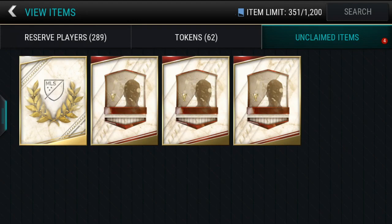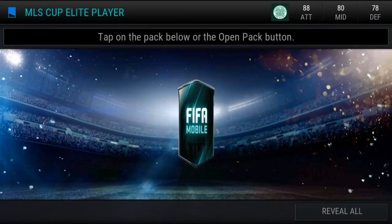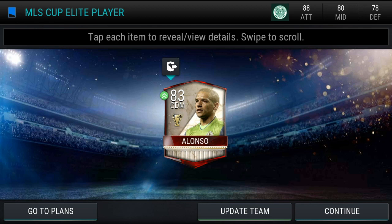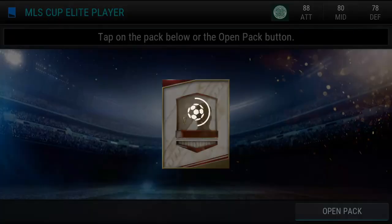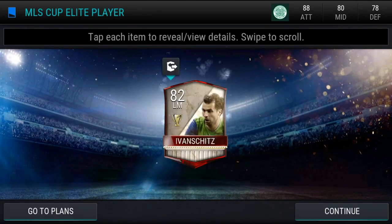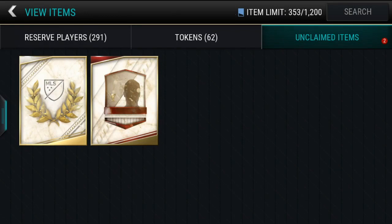We're gonna do the three elite packs first and then this big pack. Obviously the one that we want to pull is Howard the goalkeeper, because goalkeepers always go for so many coins. Three, two, one — we get Alonzo, so that's actually pretty decent. 83 is the highest-rated player in these elites, so I will take that. Let's hope for that Howard — that would be absolutely crazy. Three, two, one — it's Ivan Schitt's. I'm not quite sure if I've said that correctly, but I'll take that 82. 82 is always gonna be better than 80.